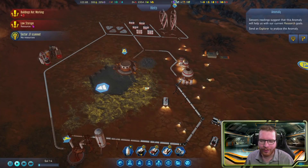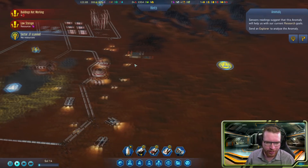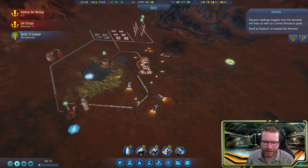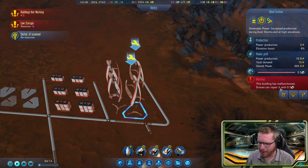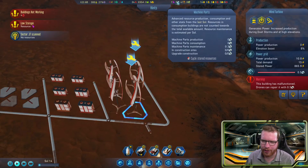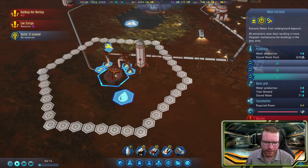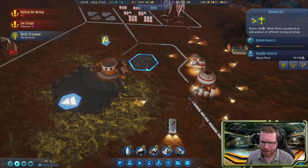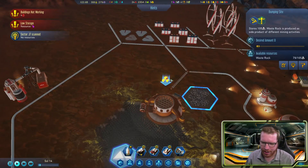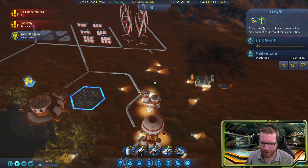Hello ladies and gentlemen and welcome back to Surviving Mars. Last time we managed to start our base but it's gone a little downhill since then. Wind turbines are breaking down because we are out of mechanical parts, the water extractor is also broken, and our dumping site is increasing in size, so that's going to be an ever-growing issue.